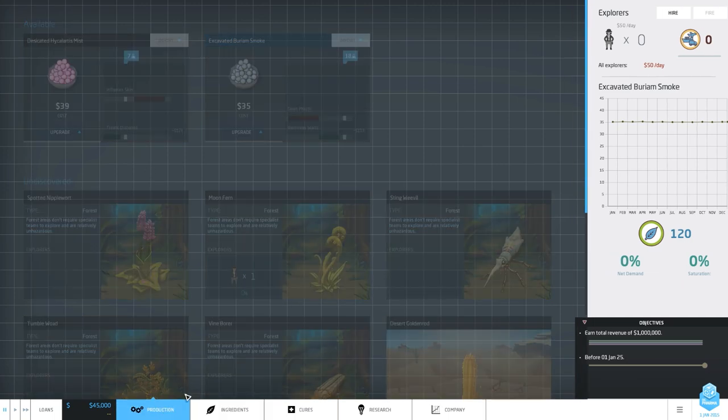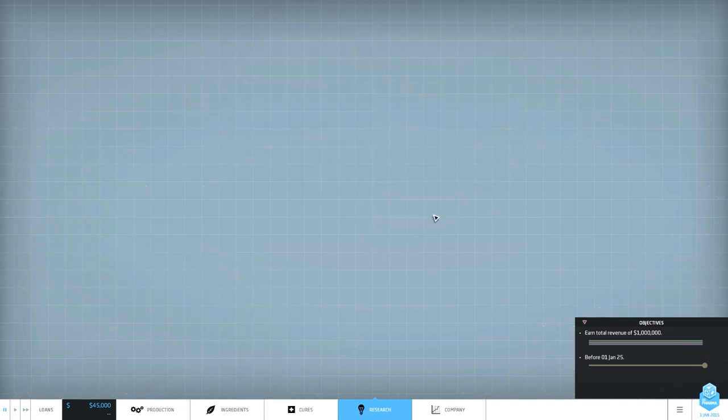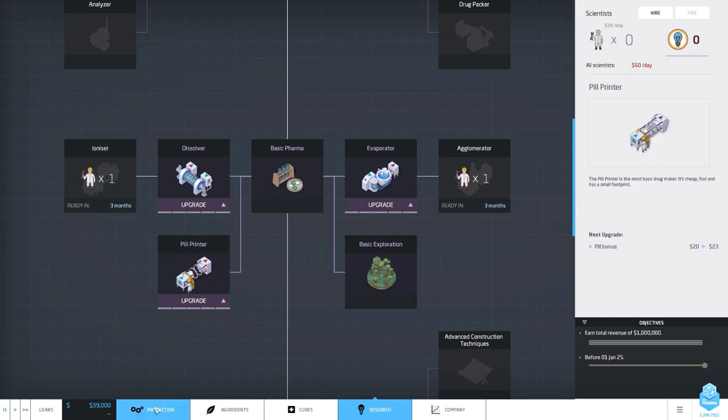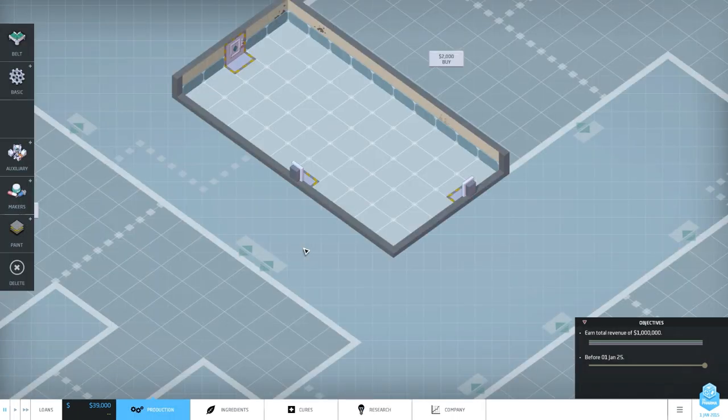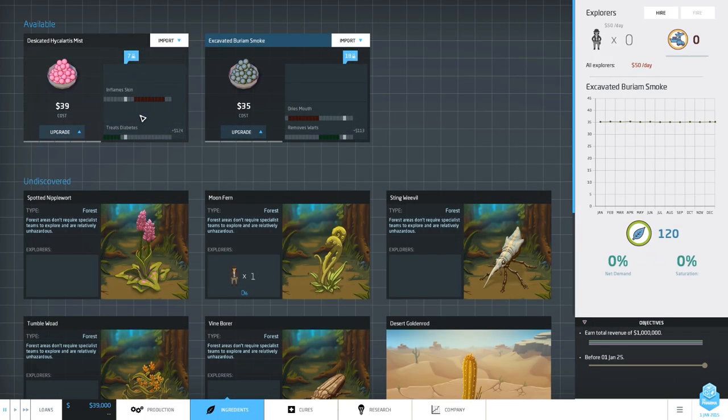Before we set up production, let's also set up some research. Let's hire two guys and research two things - we'll talk about what those do in a few minutes. How does production work? We have import and export ports and you just need to set up production lines. So with this base ingredient we need to reduce its concentration by two to have a nice working drug.